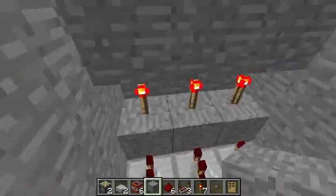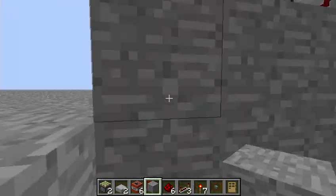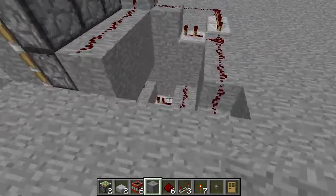The reason that works is because this block — torch powers block, block powers piston, piston extends stone. Simple enough.